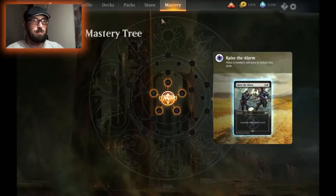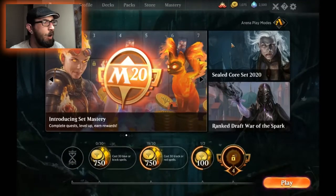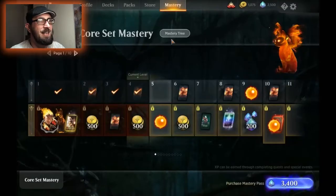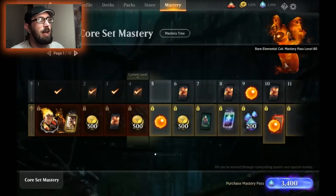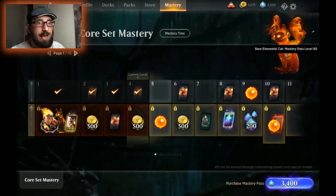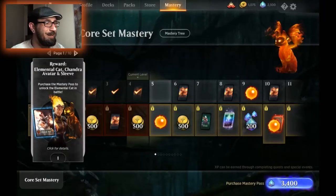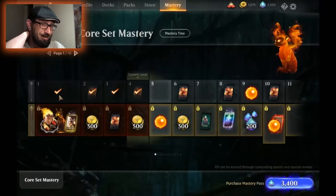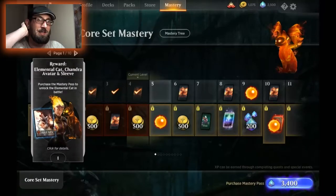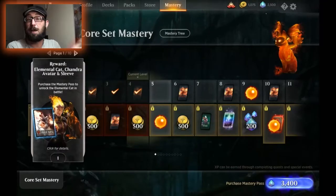Also, you get pets now. This one — the rare Elemental Cat — will unlock at level 80, but only if you've got the mastery pass. I don't think you can get these pets without the mastery pass unfortunately. But as I said, we're not talking crazy money, so it's something you could consider — entirely up to you.